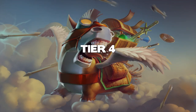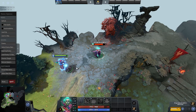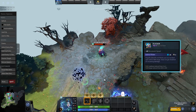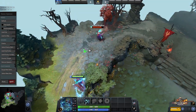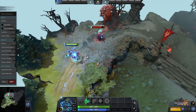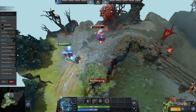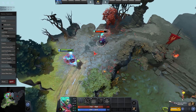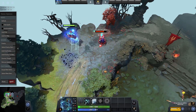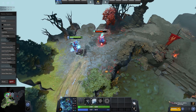Now we are really starting to get to the powerful items with tier 4 items available. First up is the Flicker. This is an interesting item as it has an activatable that blinks you a small range in a random direction around you and only has a 4 second cooldown. It can be useful to get yourself out of trouble but sometimes it might put you deeper in — however the main benefit of using the active is that it dispels debuffs placed on you, like silences or damage over time abilities.